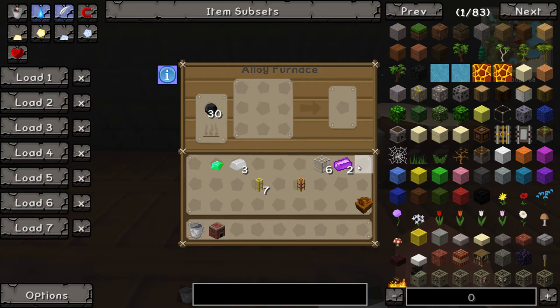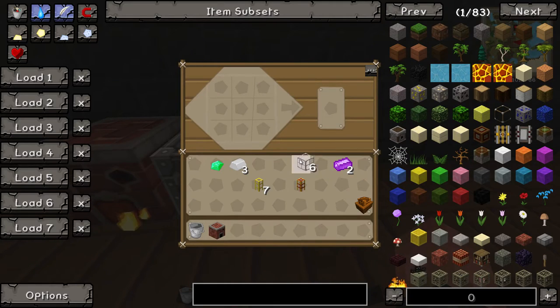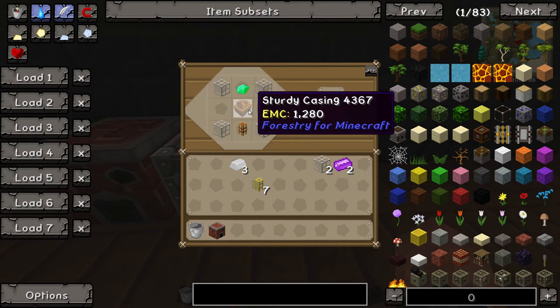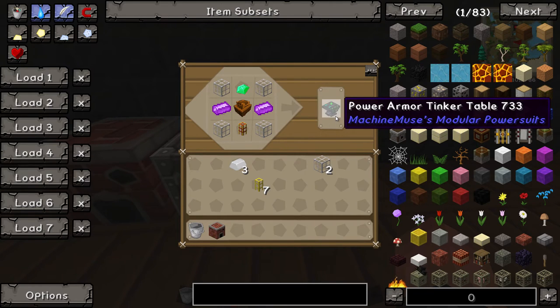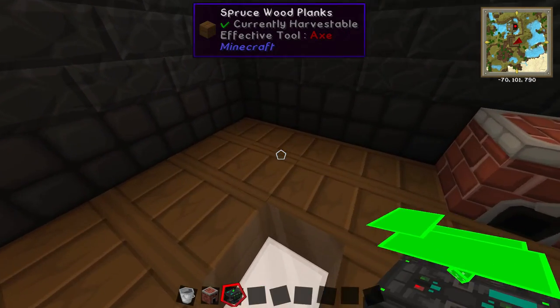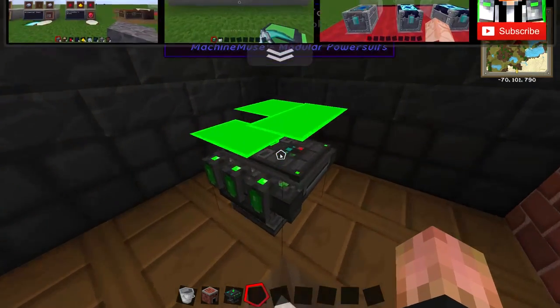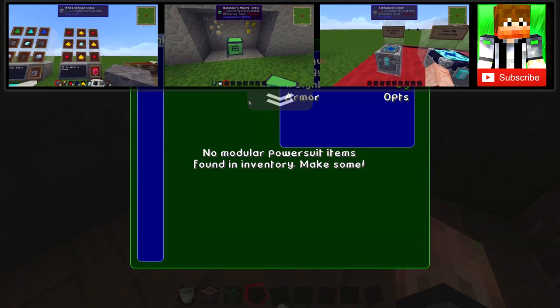Now that we have the purple alloy, we have every item that we need to craft the tinker table. We want to go back to the crafting table, and in here we're going to do the strengthened glass in the corners. Then you want to put the emerald at the top, the sturdy casing, and just put the purple alloy at the sides. And there we have it — tinker table! It is ready to be used. All you need to do now is just place it down on the floor, and you can then go ahead and use this to make your armor much better and actually make it work.